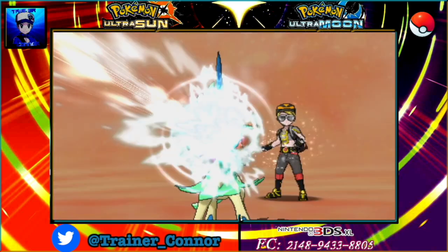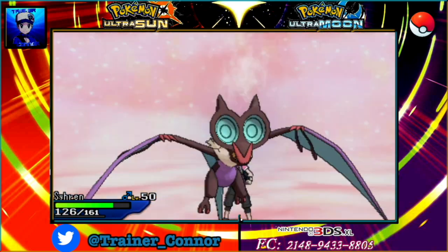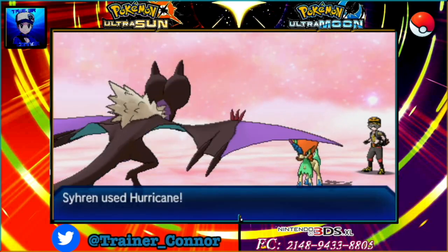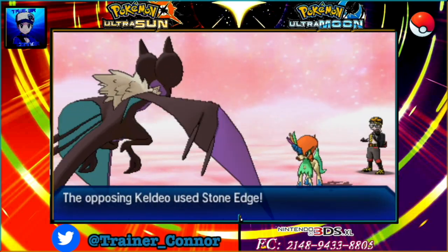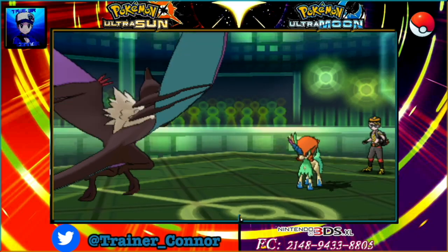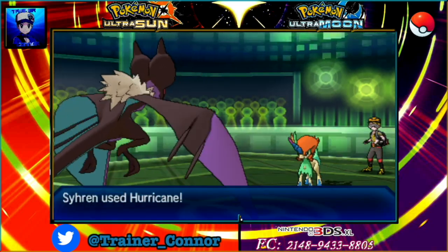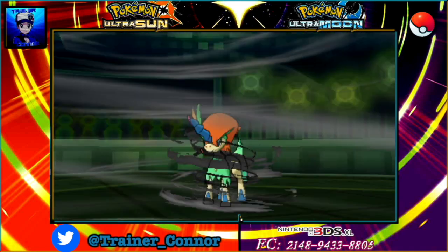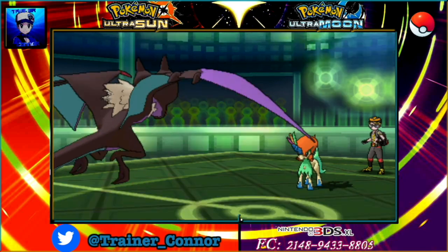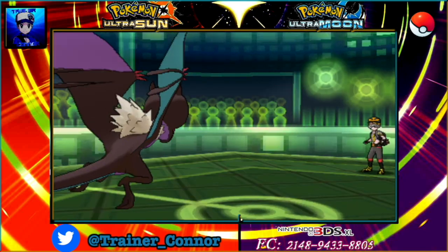I go into Noivern because I can use Hurricane against Keldeo. Keldeo is pretty awesome, and we both missed our attacks — that's pretty epic. Now the Misty Surge is gone, so I can finally use Hurricane. It doesn't miss; it actually hits the opposition — super effective, one-hit KO.